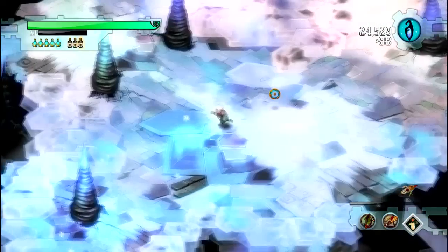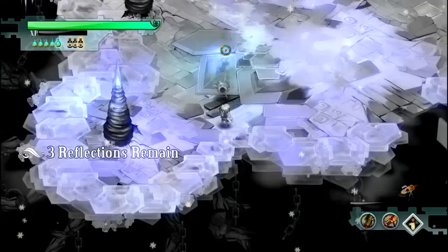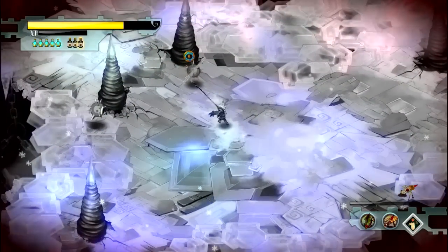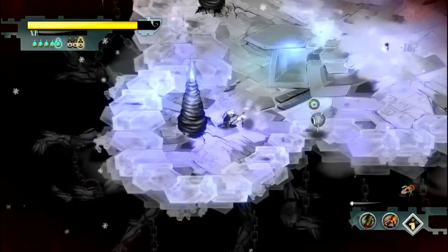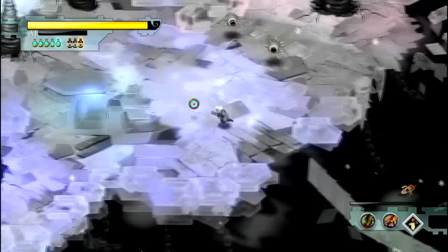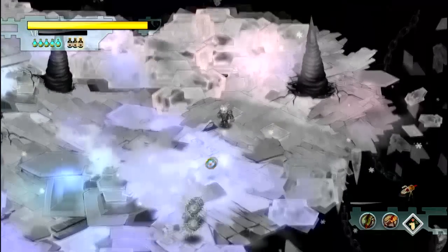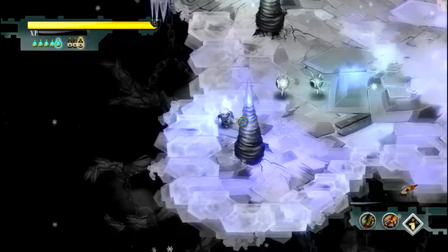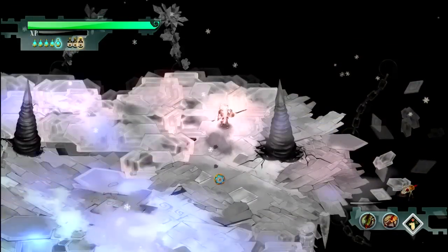We are moving on to the second to last — actually third to last — wave: the large eyes. You can see me fail really hard and jump right into them, taking about a third of my health in damage. If you can face them and just spam your pike at them, that's the safest and fastest way to kill them. I wait to attack just to make sure I'm safe, because if I attack and there's one coming I might end up taking damage.